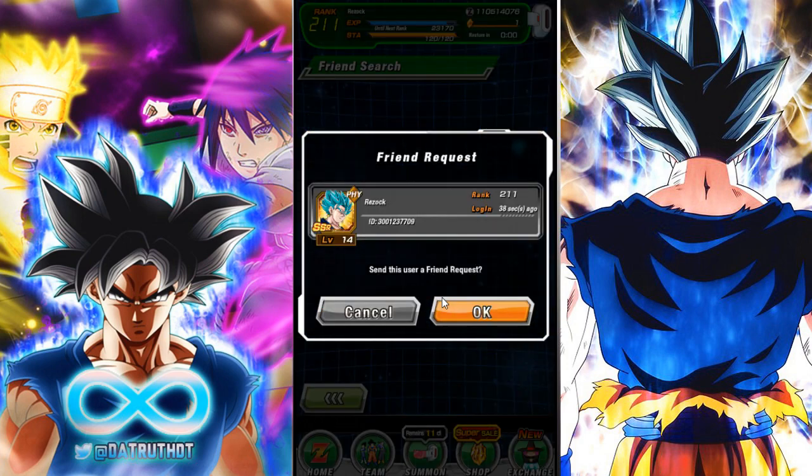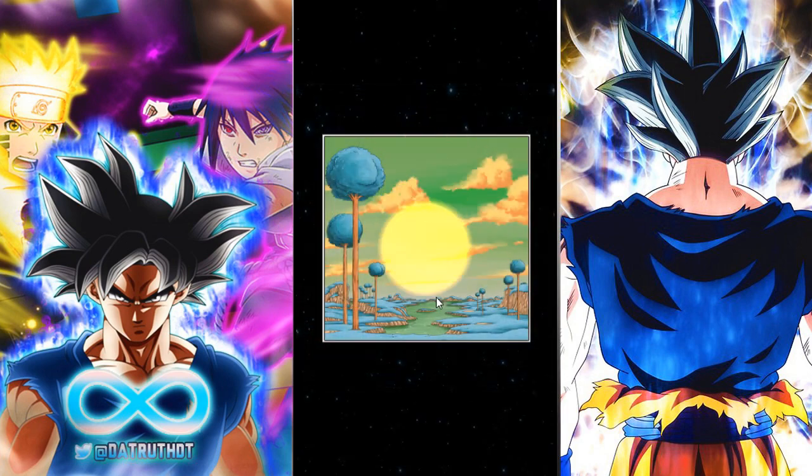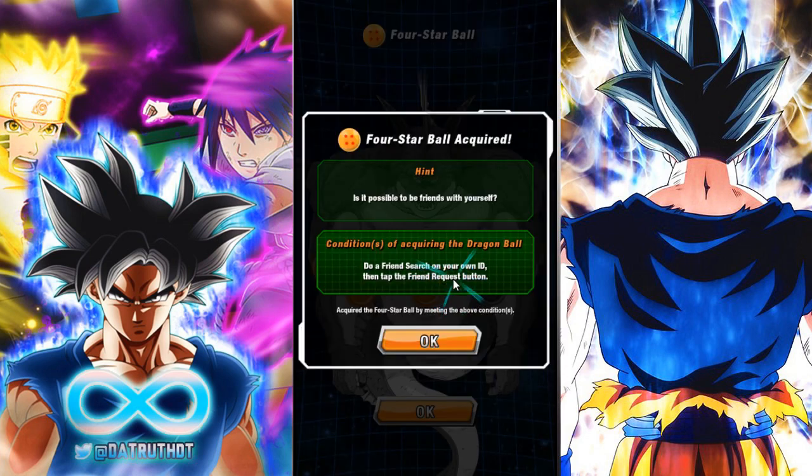So then we send our own ID and we get our own account to pop up. All we've got to do is send ourself a friend request. 'You cannot befriend yourself.' And we get the 4-star Porunga Dragon Ball. There we go.